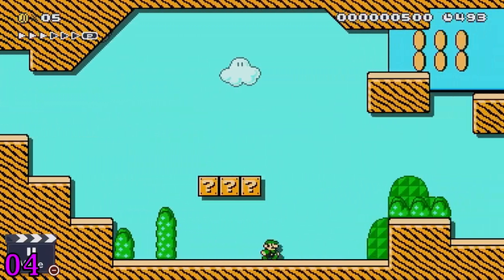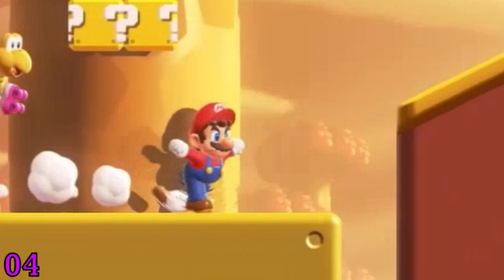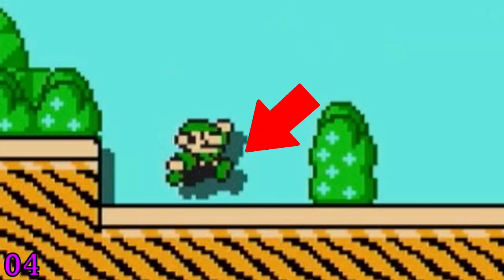There's also another Mario Maker reference. If a player walks in front of a background object that's close to the foreground, they'll put a drop shadow on the object, just like in the Mario Maker games.